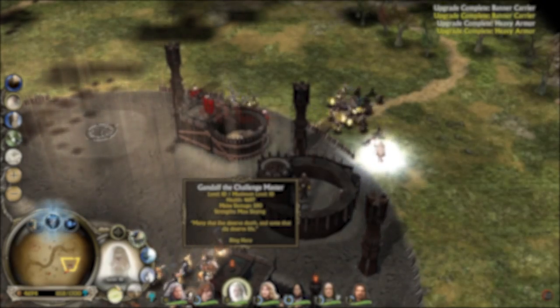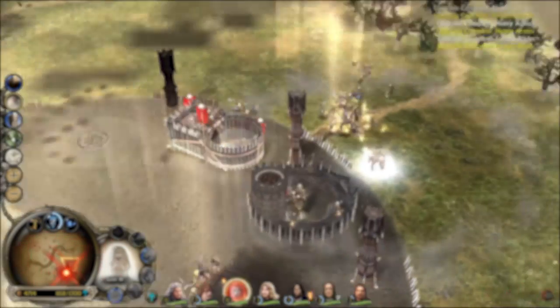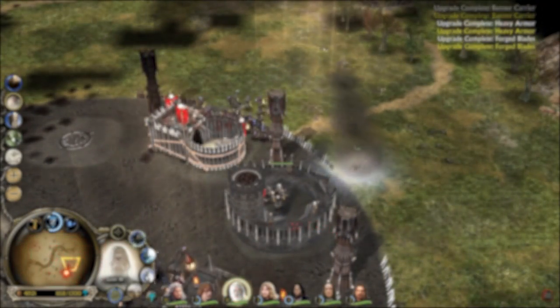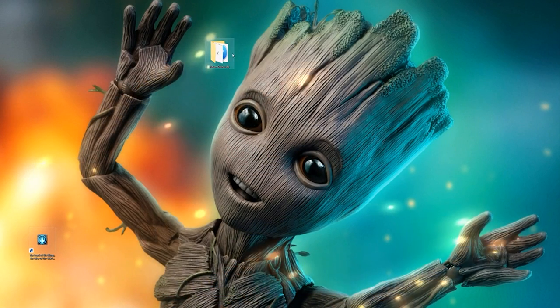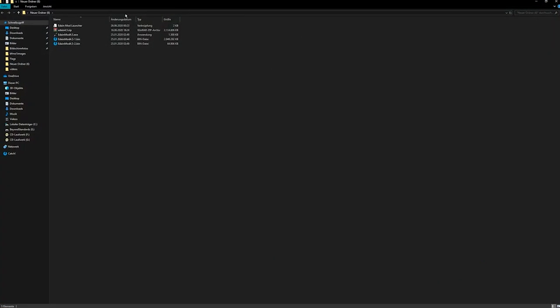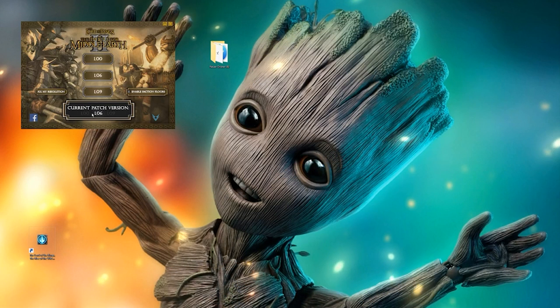The installation of this mod is a bit more tricky than the others. First, you need to download the ADN mod from the link in the video description, as well as the Daemon Tools program, which is needed to play this mod. Extract the downloaded ZIP file ADN 4.5, click on the EXE file and start the installation.